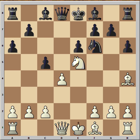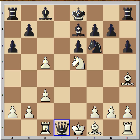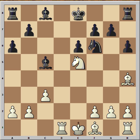He played a6 to prevent the bishop from coming to b5. Bishop played c3, bishop to e7 and pinning. Pawn takes pawn. It looks like Anand is simplifying the position, and black was happy with that. The position looks very quiet, but it is deceivingly quiet, because in this position Anand played a winning move.